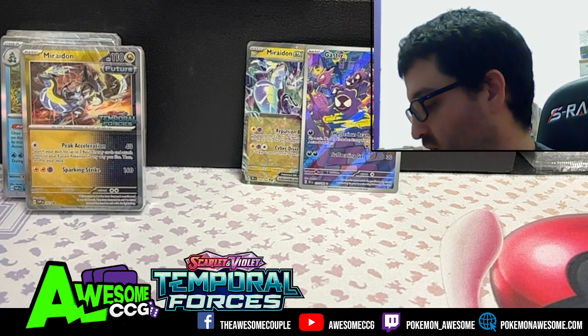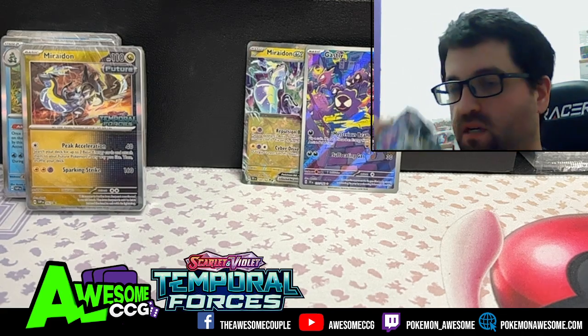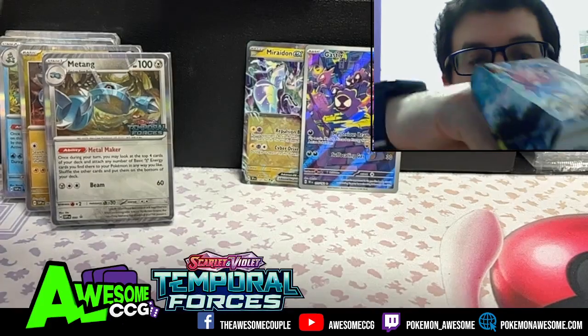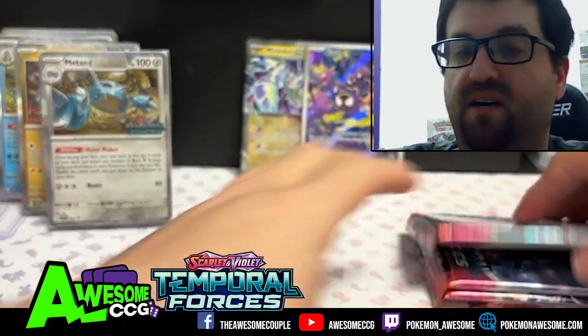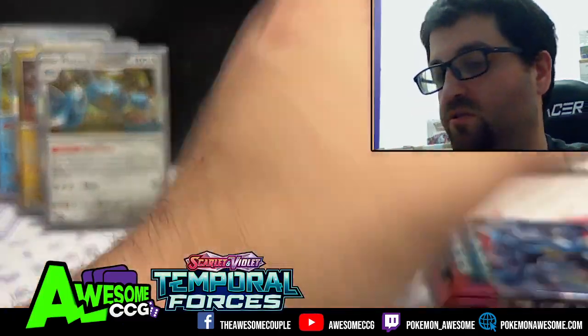So we got two promos — Feraligatr and Miraidon. Let's see if we can get Koraidon, Miraidon, and here's our Metang! The question is where do I pull the fifth box from? Look at that — the fifth box is important, so I could stop it after that. We'll soon see.